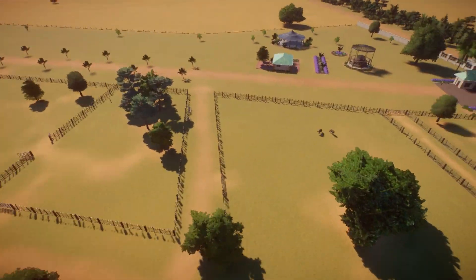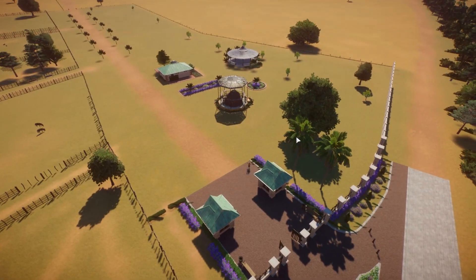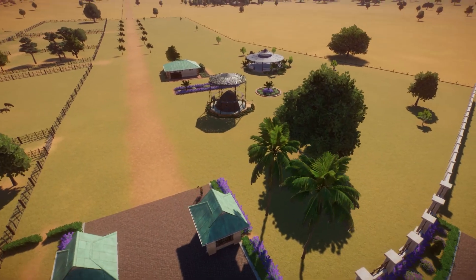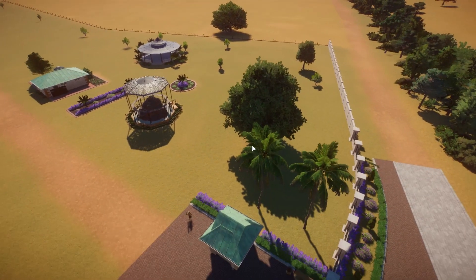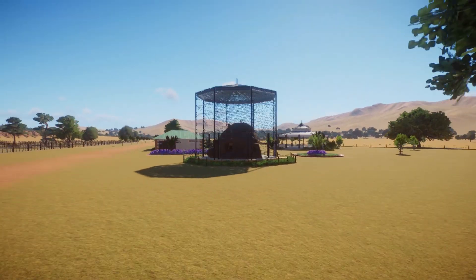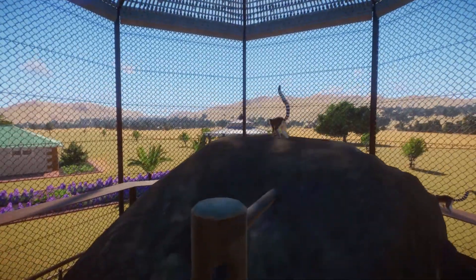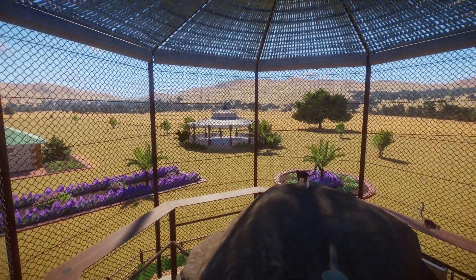I think that is all I've got to show for this episode. Oh — these big palm trees aren't supposed to be here, I've got to delete those. They were supposed to be replaced with small palm trees — that's how I test it, place big trees first then replace them with small ones. Oops! But anyway, thanks for watching, I hope you enjoyed, and I'll hopefully see you in the next episode. Bye bye!